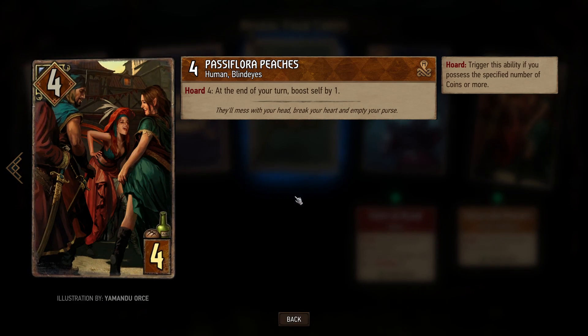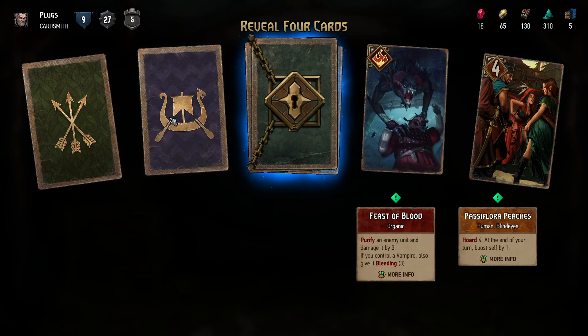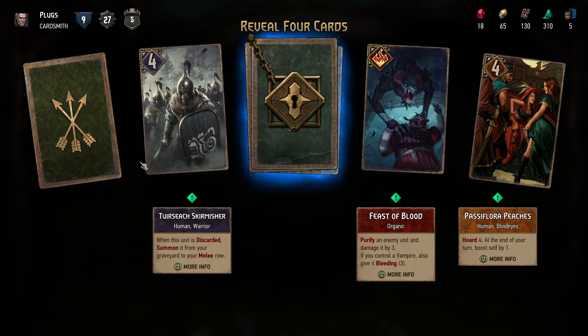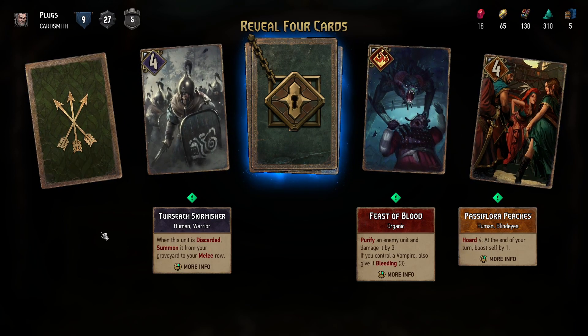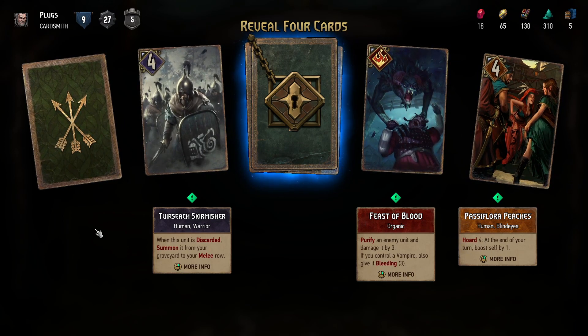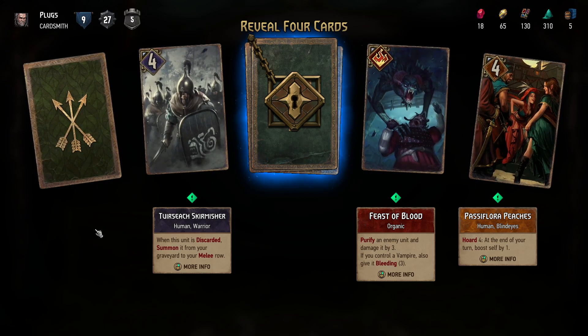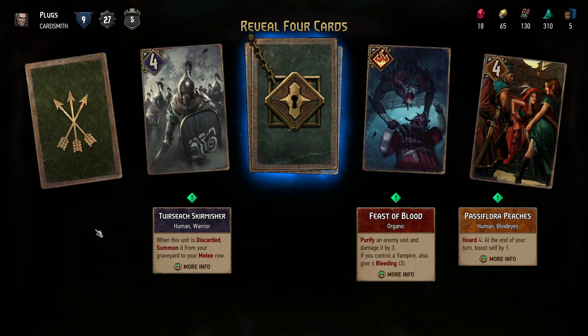Passive Floor of Peaches: Horde four. Horde — trigger this ability if you possess the specified number of coins or more. At the end of your turn, boost self by one. There's a lot of money mechanics with these people — lots of new ability and status things.